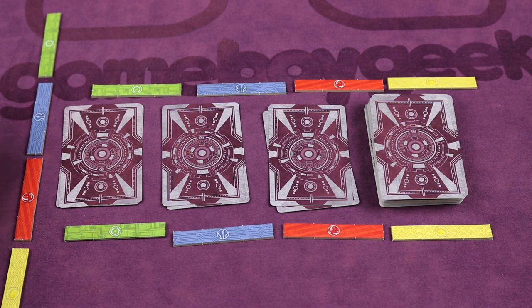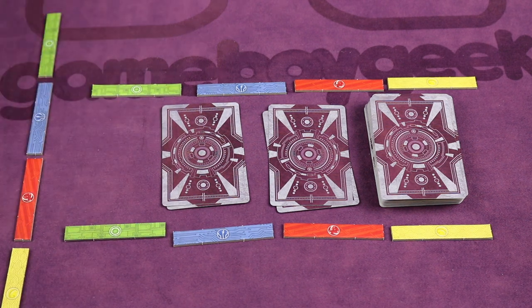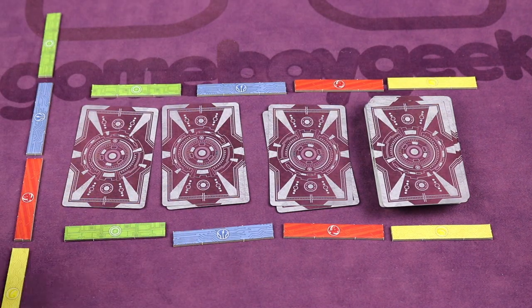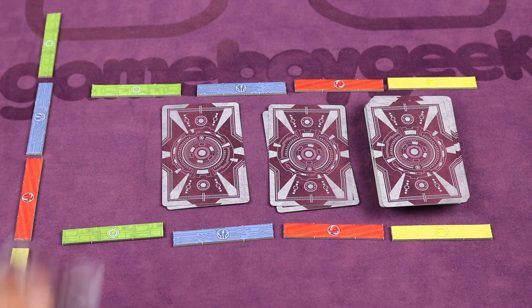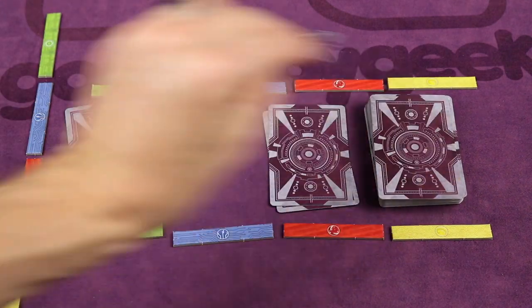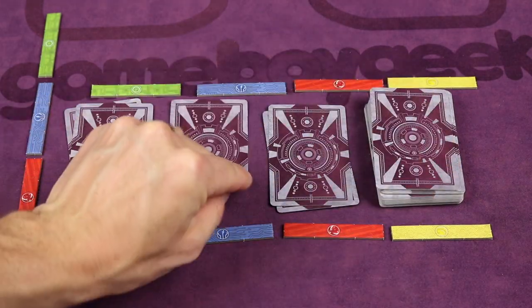Let's say the next player also wants to recruit. They look at these two cards secretly and decide they want them — they keep them and simply pad the pile they looked at. The next player looks at one pile, doesn't want it, looks at the next pile and keeps it. So you would pad the piles that they looked at. That's how you recruit.